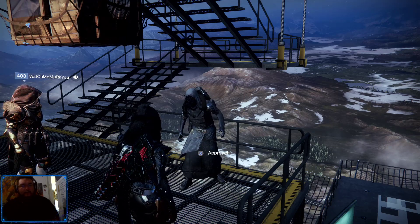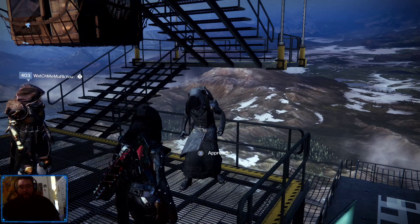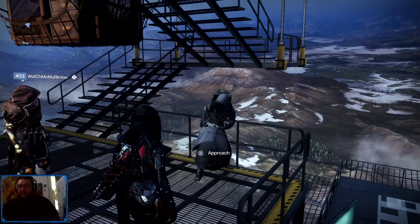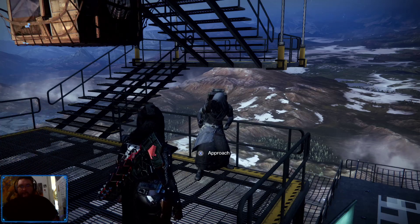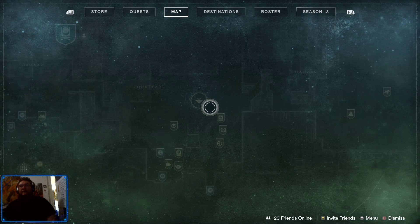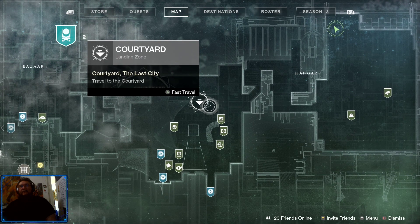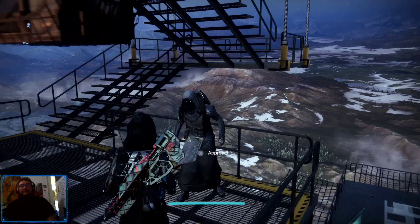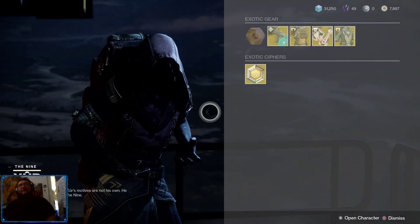Welcome back to another Destiny 2 video brought to you by your favorite guardian, ZoosphereMega reporting. It's a beautiful Friday, April 16th, and once again we're here with Xur doing the Xur LZ Beyond White. Welcome to week 23. Let's see what Xur has in his inventory. He's here in the hangar — fast travel to the courtyard through the hangar, come back here in the raffles and let's take a peek at his inventory today.